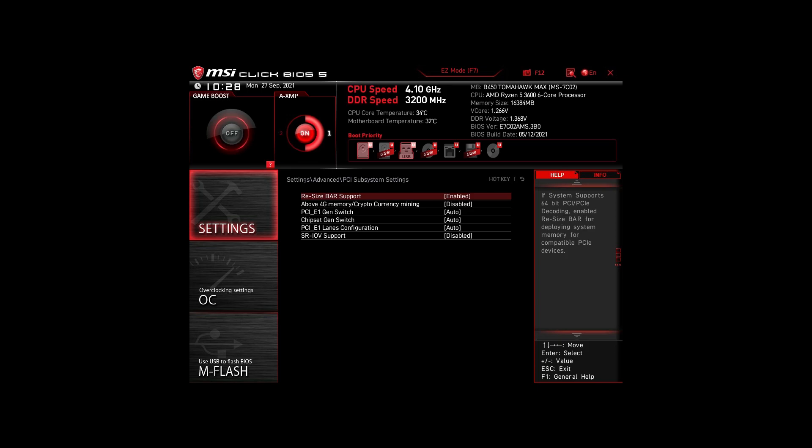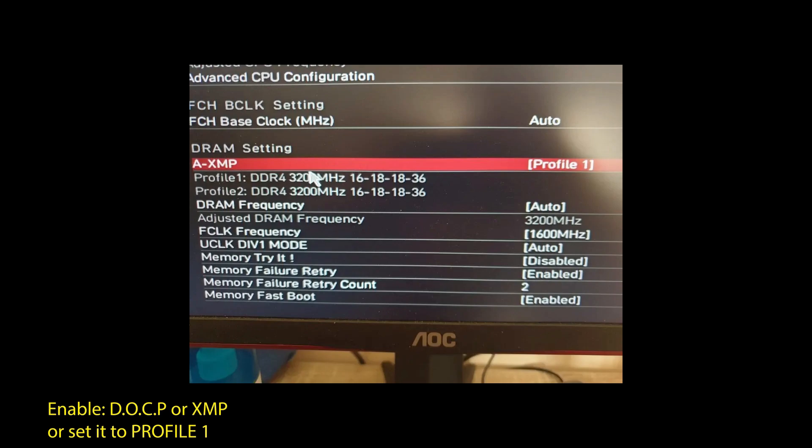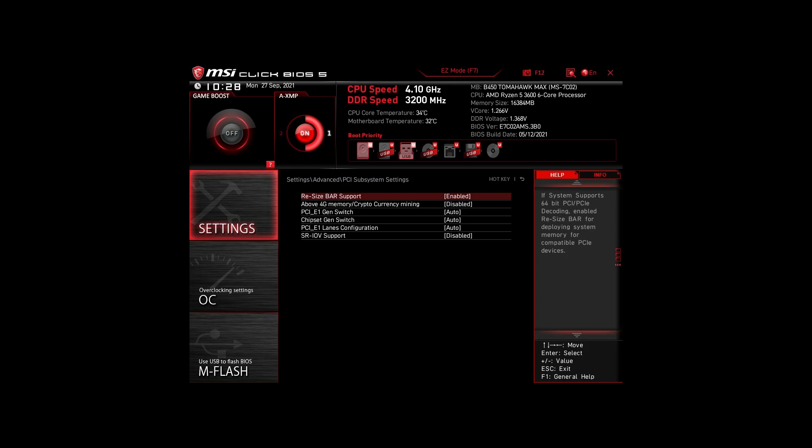For Intel systems: again, enable XMP or DOCP to boost your RAM speed. Disable Intel Speed Step, Intel Speed Shift Technology, and Intel C-States. Enable Turbo Mode and Resize Bar Support. These are the most impactful settings for any Intel system to boost FPS and make your CPU and RAM run optimally. You can optimize further by overclocking and undervolting your CPU and RAM, going further with BIOS settings, but we won't go in depth on that in this video.